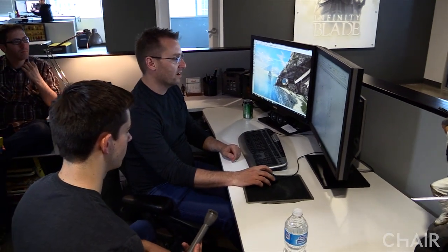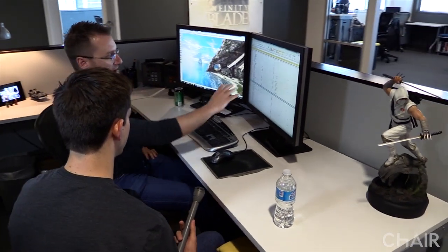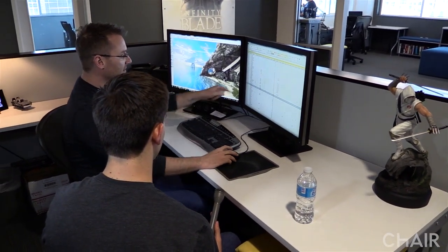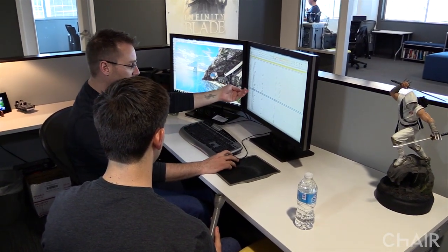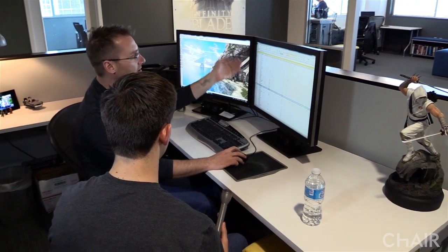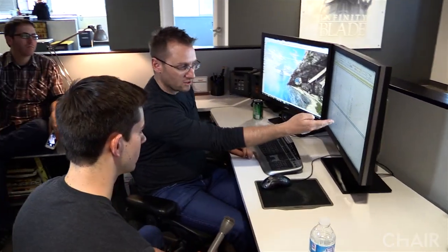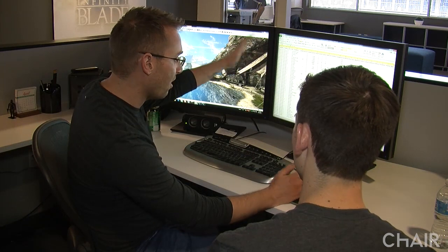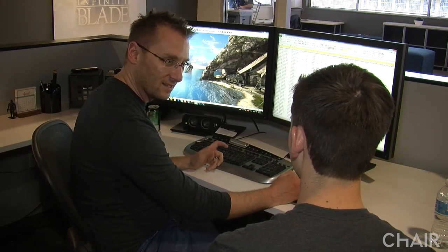We've written this Excel file that has all the properties of all the items in the game. With this we can change all sorts of stats about an item. Things like whether it's in the game, what it's called, its rarity, the level it starts at, how much it costs to buy, how much damage it starts doing — all that. This covers every item in all three games, so there are 760 items total. It's insane.